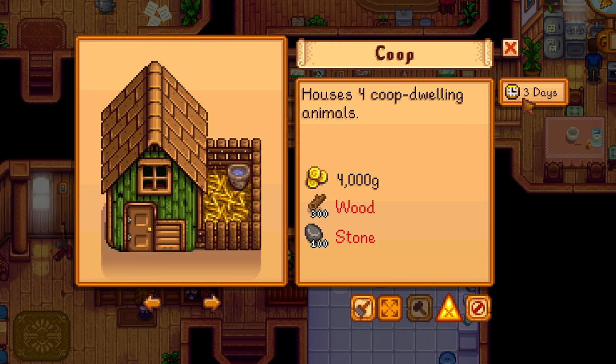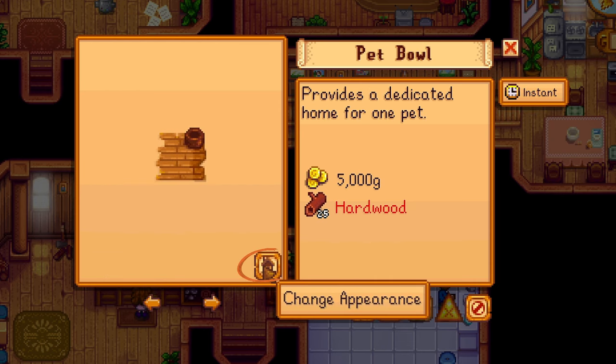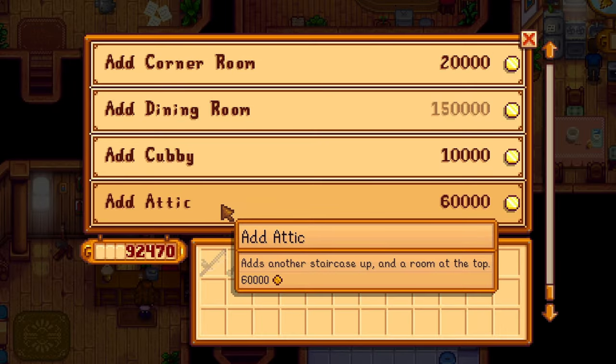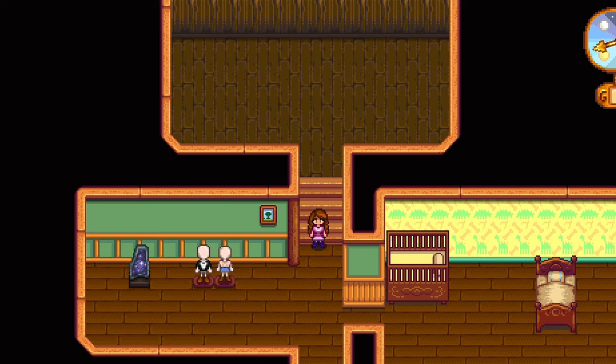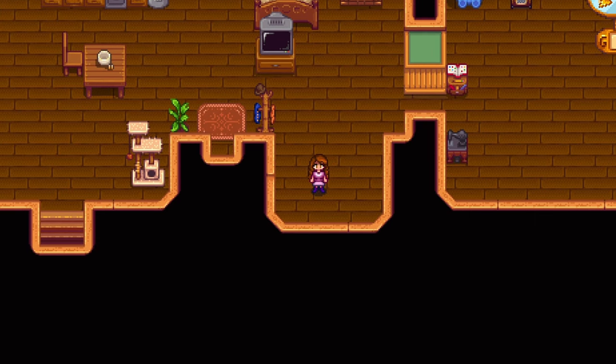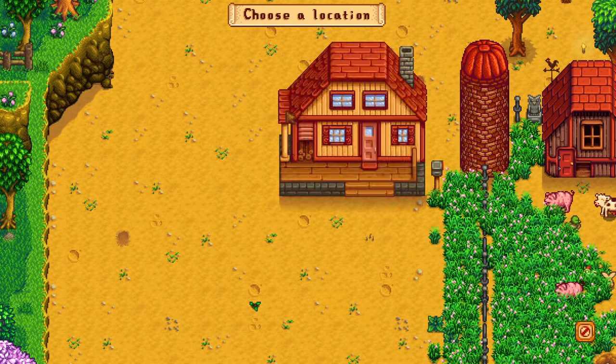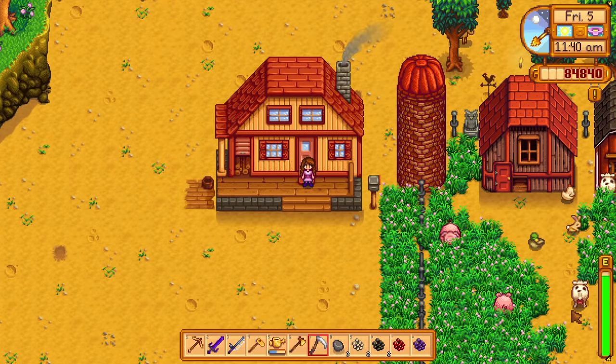New changes have arrived at Robin's shop. The building menu now shows you how many days construction will take for each item. You can now purchase and change the appearance of pet bowls, including your starter pet's bowl. New home upgrades are available — you can now build an attic, a cubby, a dining room, and an expanded corner. You can even move the location of your farmhouse now.